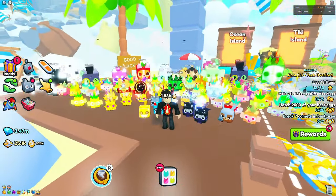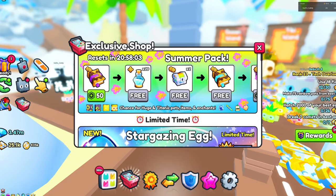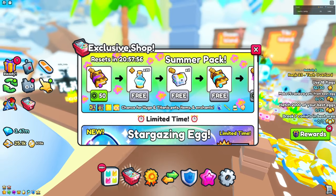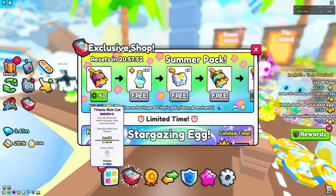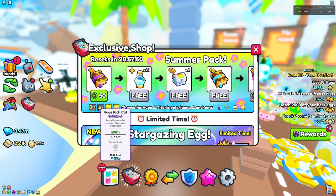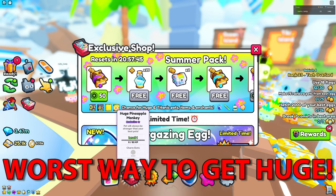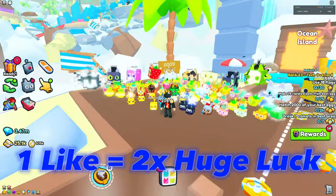By far the worst way to get it is pay-to-winning. If you go into Items and into the Exclusive Shop, there's the Summer Pack right here, and there's a chance you can get the Huge Pineapple Monkey, as well as the Huge Sun and Agony. This is probably the worst way because you literally have to pay Robux to win.